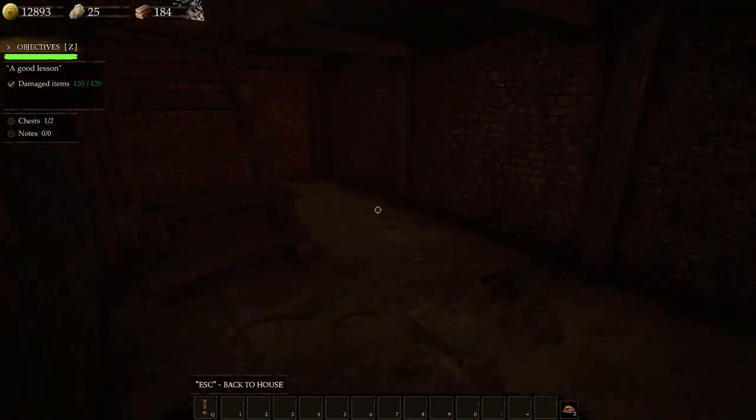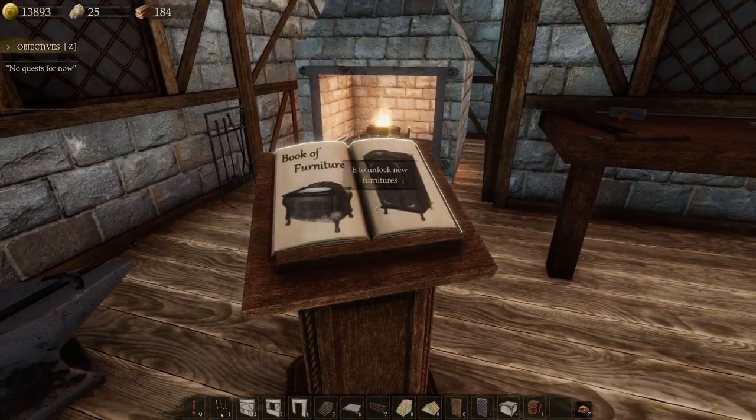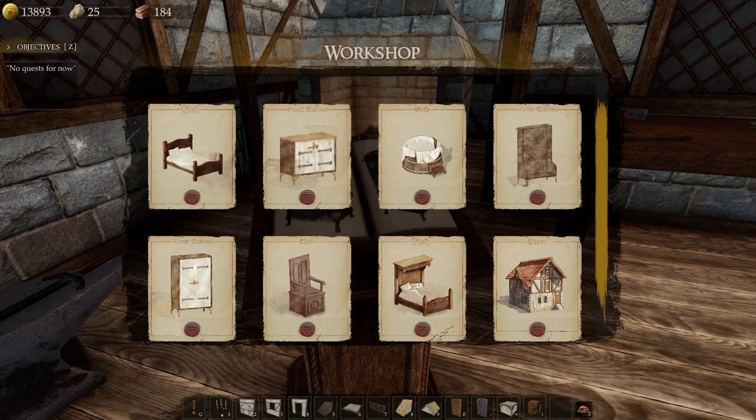Hurry up, it's getting dark. Inside, out, and right there - boom. Let's unlock the next piece of furniture. Wait, what? Did I unlock that? Wait - a puzzle? What is that?